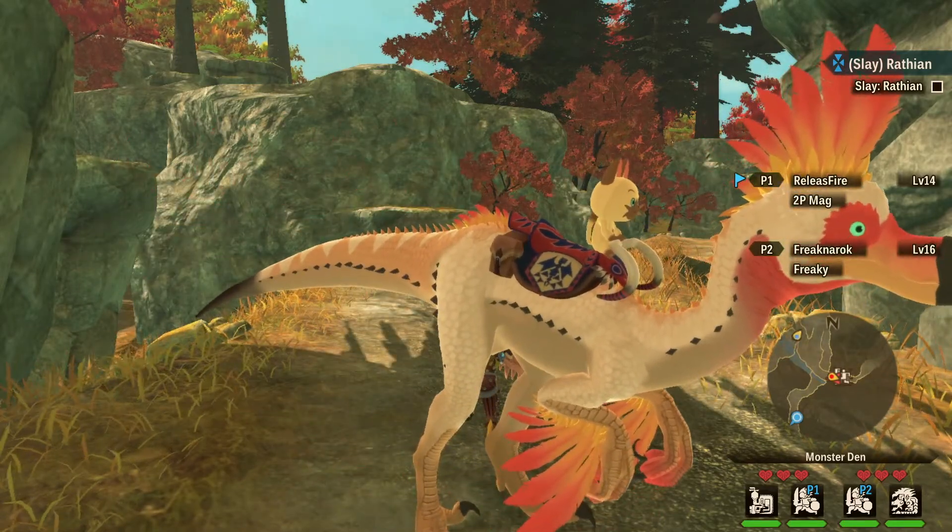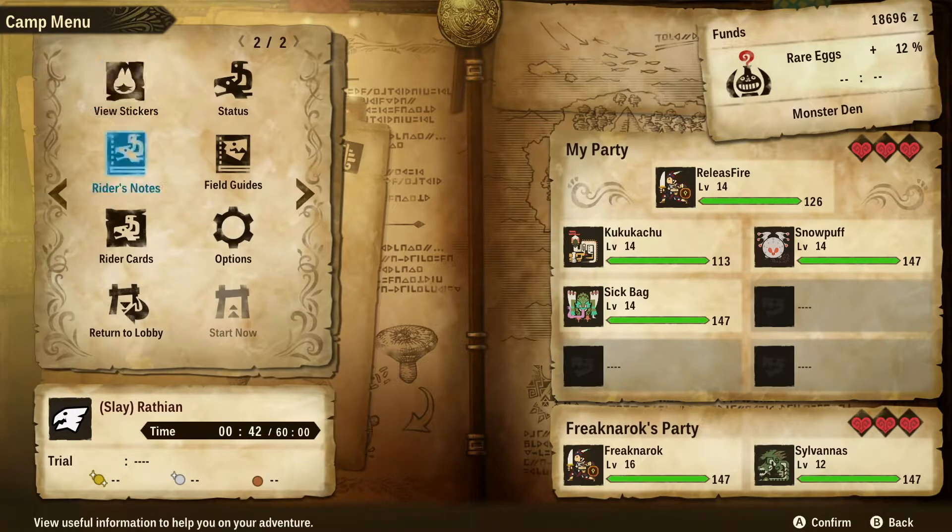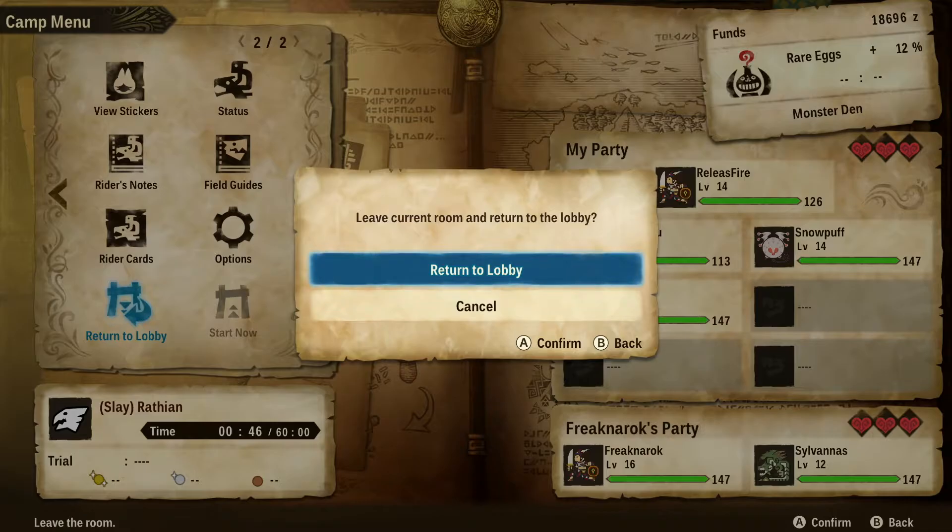If it does, drop me a like below. You start by bringing up the menu by pressing X, and then you want to click over to the left hand side, over a page, and that will bring you down to Return to Lobby. Click and confirm Return to Lobby, and that is how to leave a quest here in Monster Hunter Stories 2 Wings of Ruin.